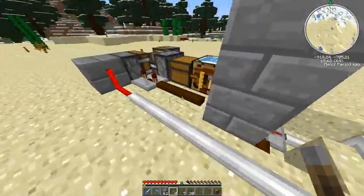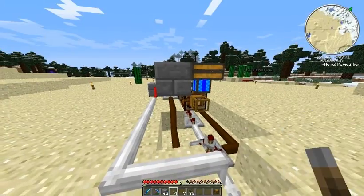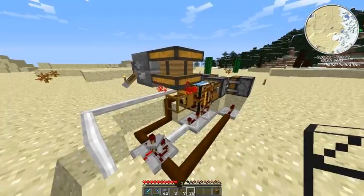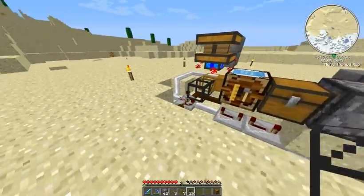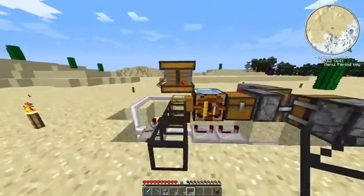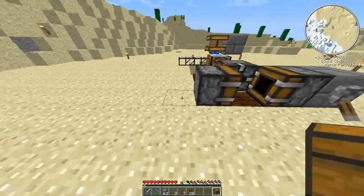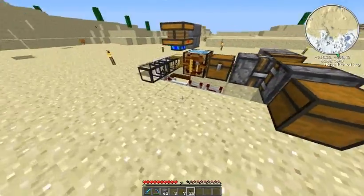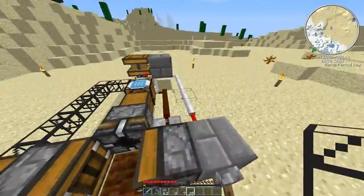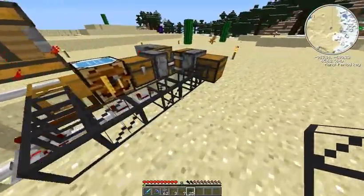I cut the redstone wire, so we have to remove that and set the redstone engine on. Now I will create the piping for the bread and place the chest here for the bread, running the pipes all the way to the chest. This should be a fully functional bread maker.